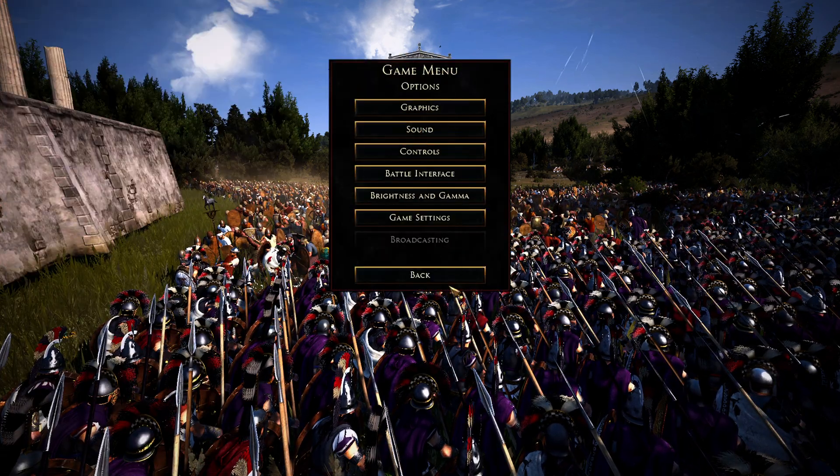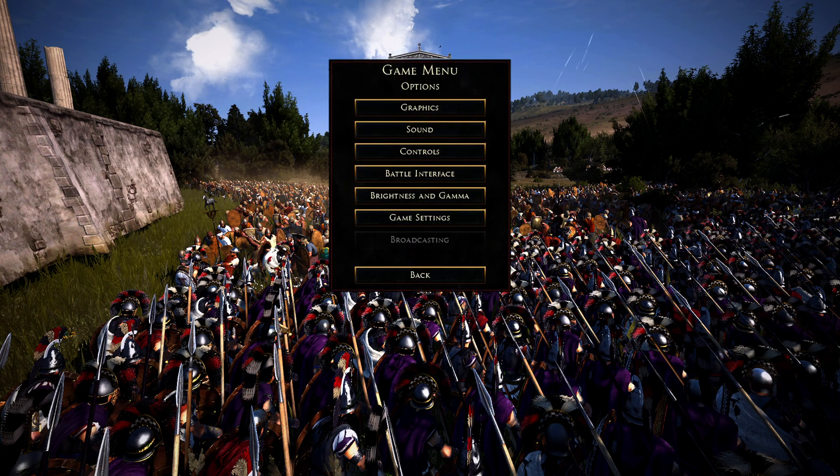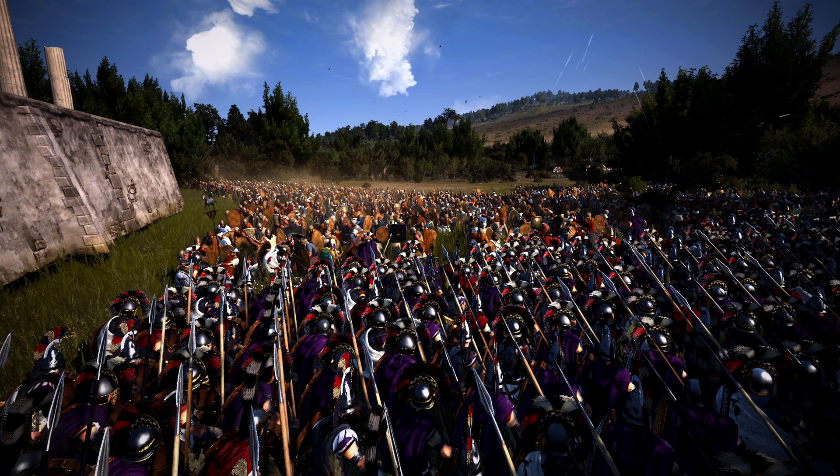I'll show you my brightness and gamma real quick — 25 and 10 is what I have my computer set to, but your mileage may vary depending on your monitor brightness. For graphic settings, I have everything on Ultra for recording, with Unlimited Video Memory turned on. I do have an RTX 3090 and an i9 processor, so this computer can handle everything. When I'm not recording, I have everything on Extreme because I'm a masochist and I hate my frame rate.